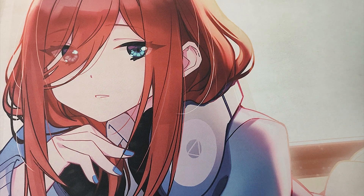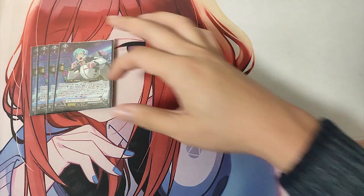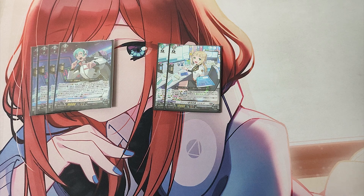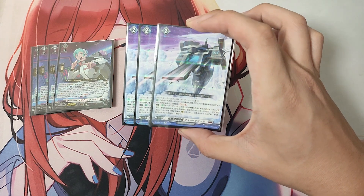And now for the Grade 2 lineup. For the Grade 2s in this deck we are playing: 4 Grade 2, Operate Master Freiheit; 2 Grade 2, Blitz Accounting Department Staff Virginia; and 3 Grade 2 Set Order Product, Assault Flight Carrier Lubazol.